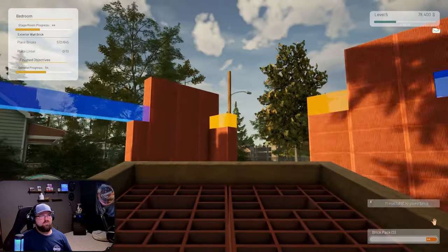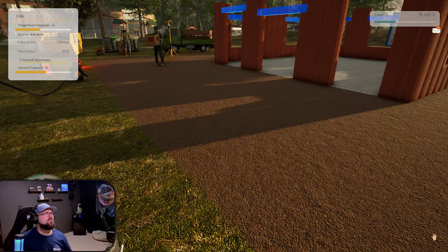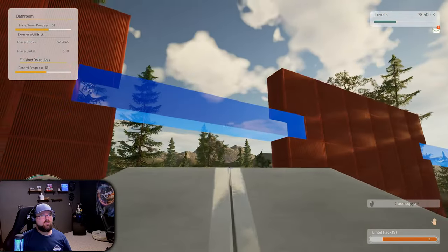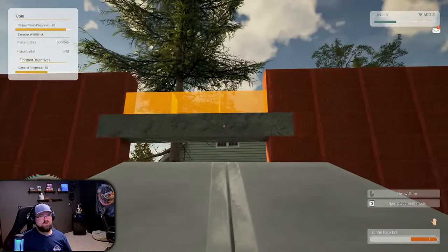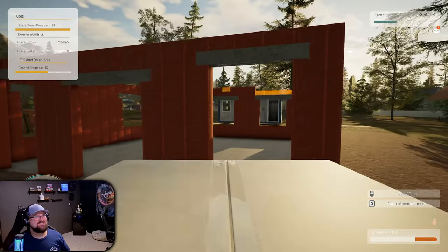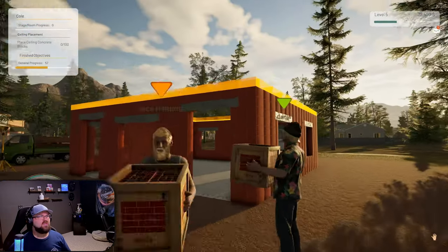This brick wall is going to take so long - this is the quickest thing. What's this other one? That must be the stuff over here - lintel. Yeah, that's the lintel. It looks like the little structural beams. There we go - look at this, it's coming together! The foundation took so long, now I feel like this is just gonna be a breeze. And that's done - I want the smallest ceiling concrete blocks.